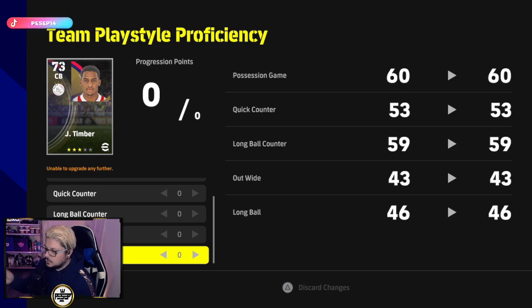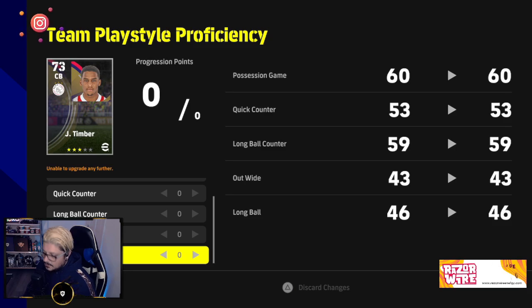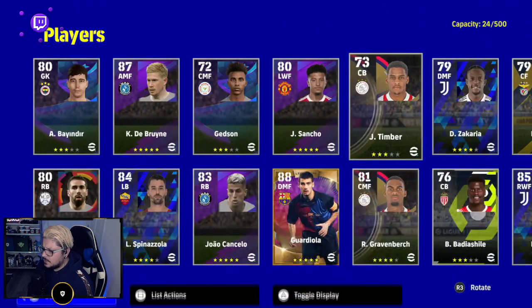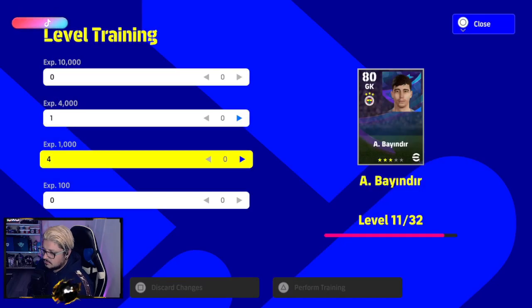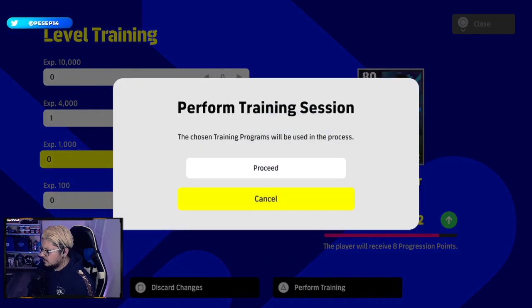If you have one or two players in your starting eleven who aren't adapting to your tactic, that's fine — as long as eight to nine or ten players adapt to different tactics. The player I want to level up right now is my goalkeeper, so I simply go to training.